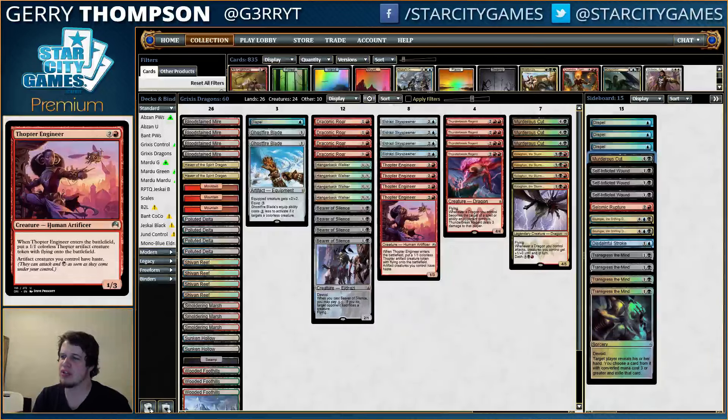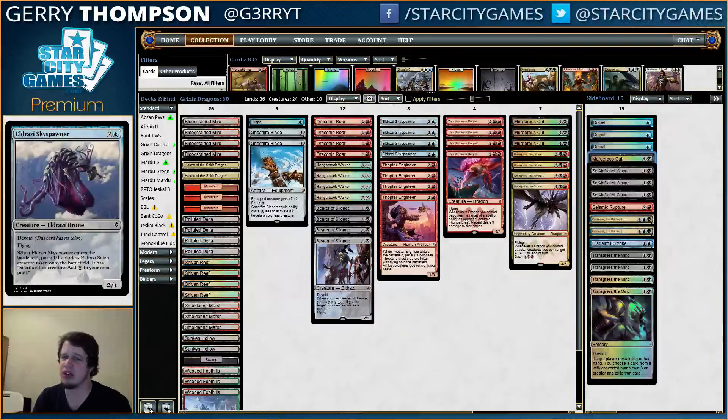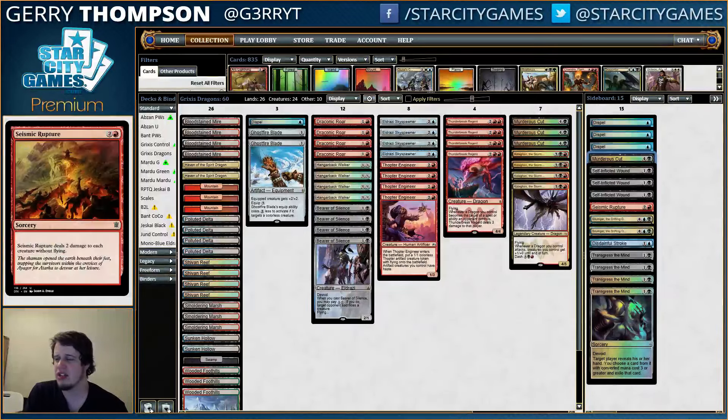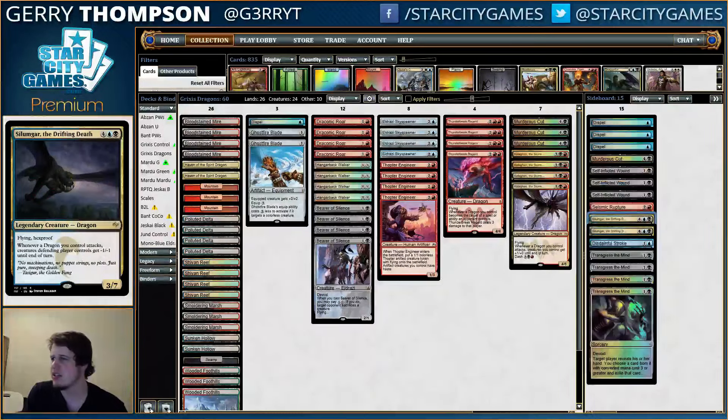Seismic Rupture doesn't kill the Thopter Engineer or the Thopter token, doesn't kill the Skyspawner, it kills the Scion, may or may not kill your Hangarback Walker, and doesn't kill the Bearer of Silence. So it's kind of a one-sided sweeper in the sideboard. Cody said he'd probably cut it, but if there are a lot of traditional Atarka Red decks, that card is kind of necessary against them. And then the top end has a couple of Dragonlord Silumgars.